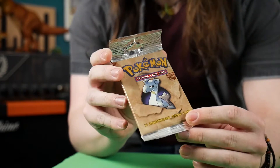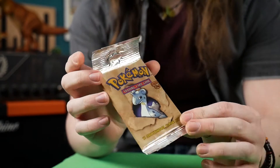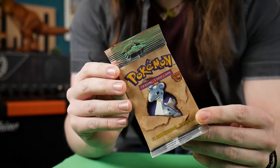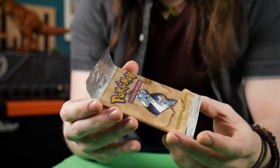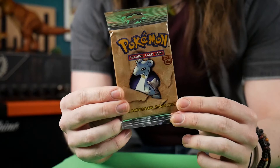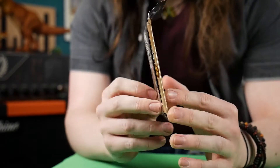This is an expansion pack from the Fossil set, and as you can see, still sealed — factory sealed — in its nice, crisp foil package. This card pack dates back to 1999, and as you can see, still in perfect condition: foil undamaged, unblemished. It's just a beautiful little piece of history here.